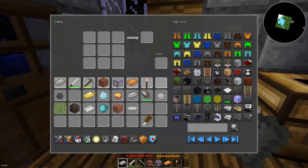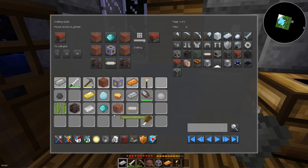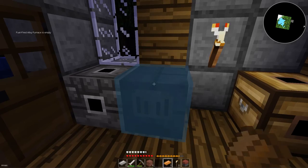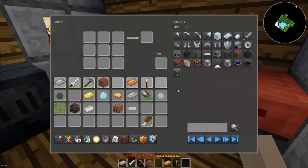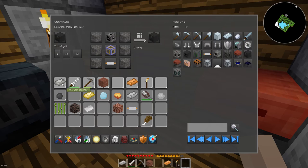Seems to be a little slow for some reason right now. I have all the materials needed for that. Let's go ahead and make my low voltage grinder. Now I do need a low voltage power source, which – I'll probably just use a fuel fire generator, that's easiest. Need a furnace, another machine casing, which means I gotta cook up some more steel.